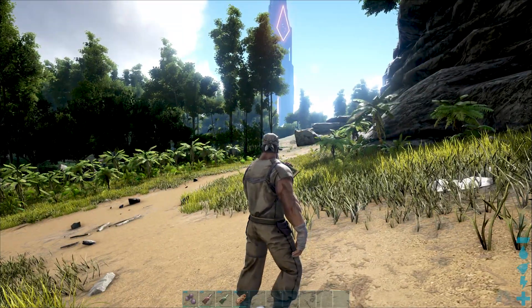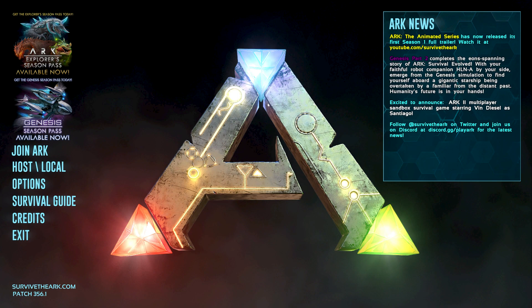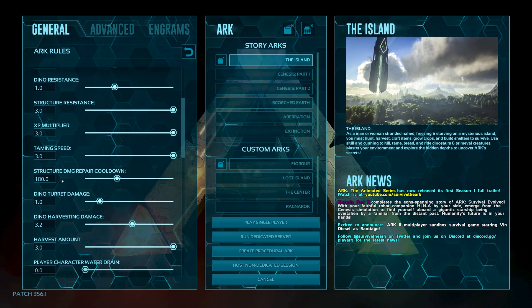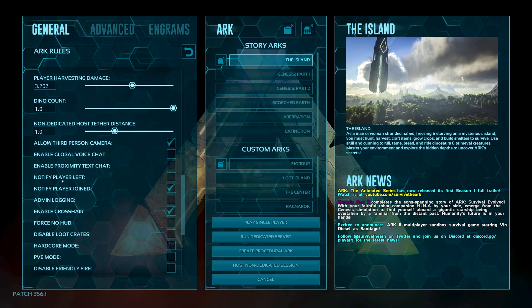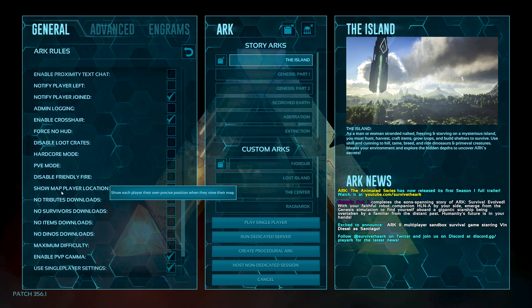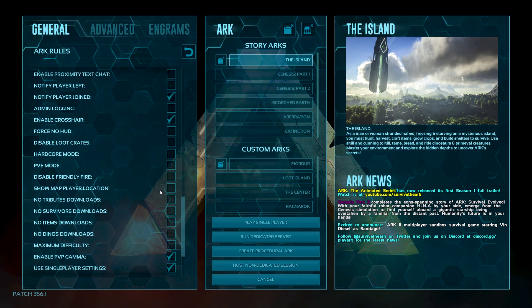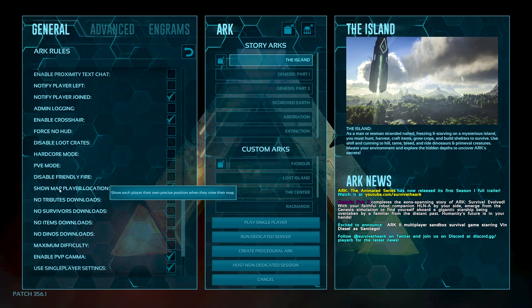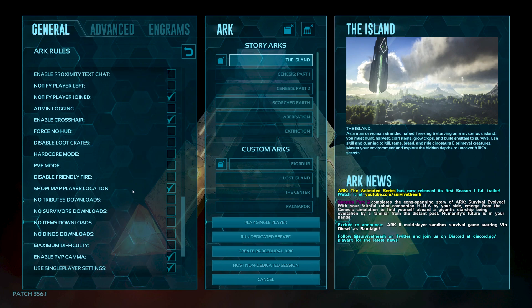First, exit to the main menu. From the main menu, go to Options, then Host and Local. Here you can see the General Settings. Scroll down — this is the trick — there is an option called 'Show Map Player Location'. Just tick the 'Show Map Player Location' checkbox in the single player settings. That is the problem, and now it is fixed.